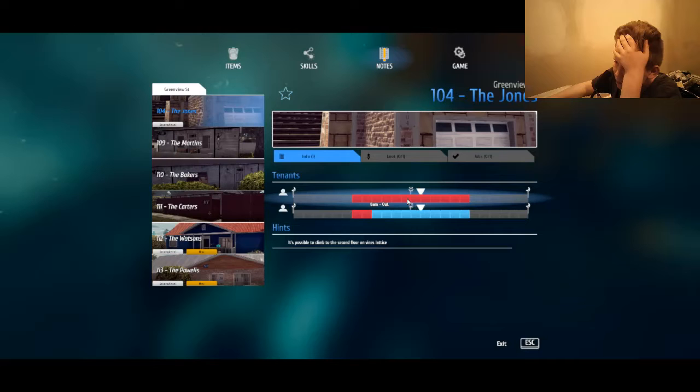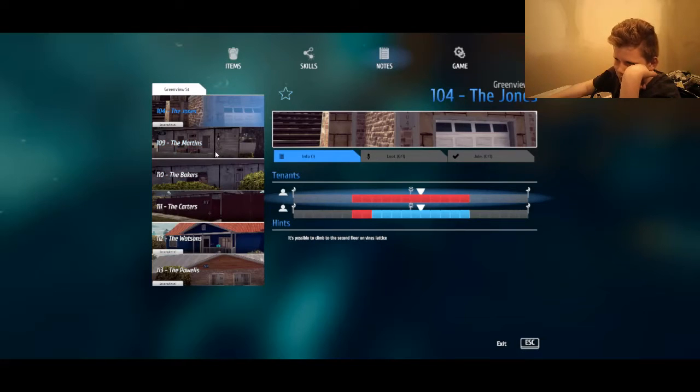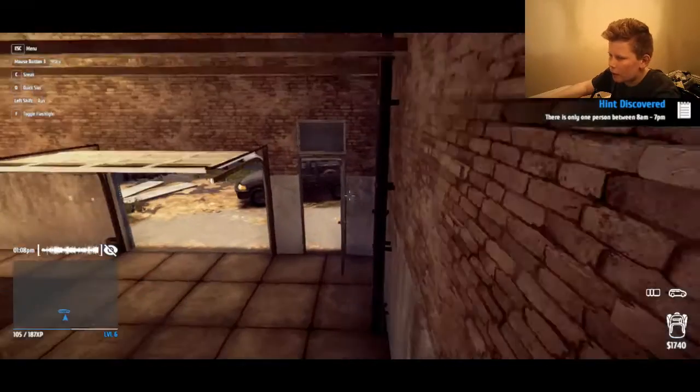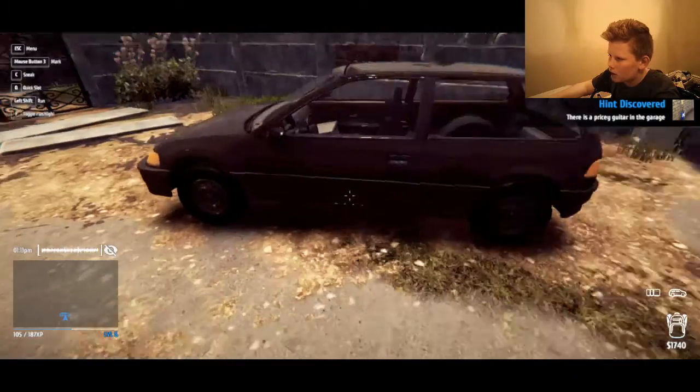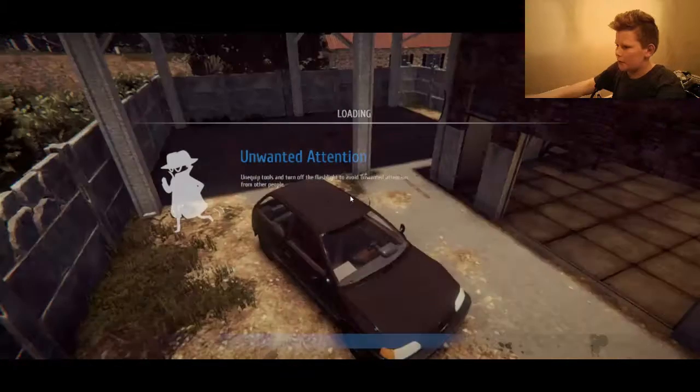Let's look at notes on 104 the Jones house. So there's this guy that goes and stays — between about 7 or 8 AM to about 5 PM there's only one person home. These are all houses I've observed but this one will be hard. It says it's possible to climb the second floor on vines.